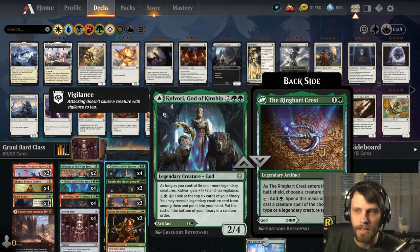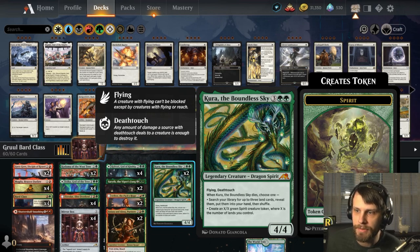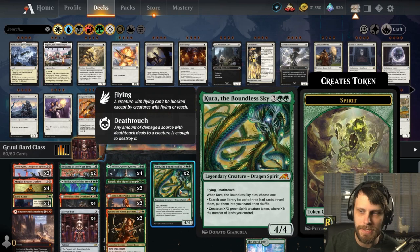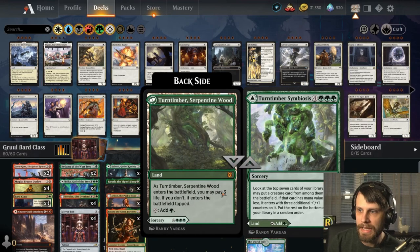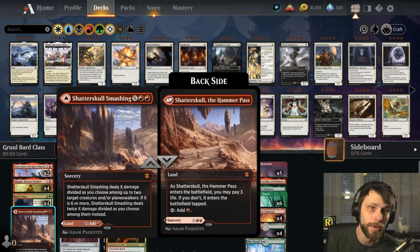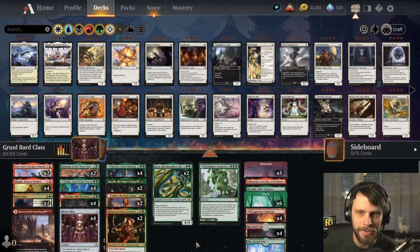We do have Kolvori, God of Kinship — very helpful card in this list. It not only gives us some longevity, but can actually help us cast our cards as well. Kira, the Boundless Sky is a card I want to test here: it can search up three lands and put them into our hand, getting the World Tree or any of our tech pieces like Boseiju Who Endures or the Crucible, really helping us tech out our land slot. Worst case, it just spits out a token. We also have the Symbiosis and Shatterskull Smashing lands, and we ramp pretty well in this list.